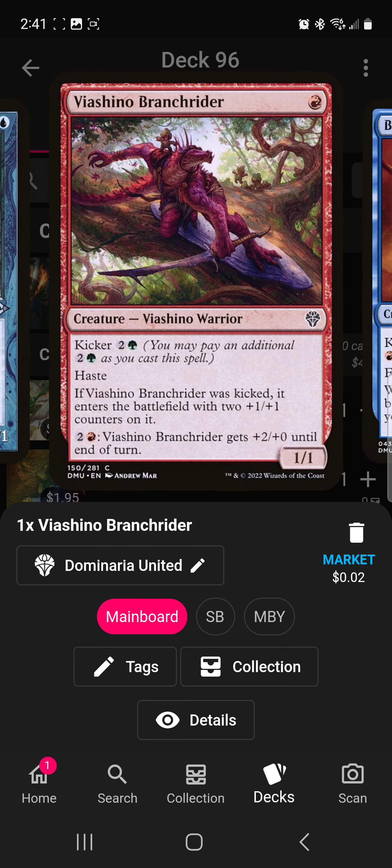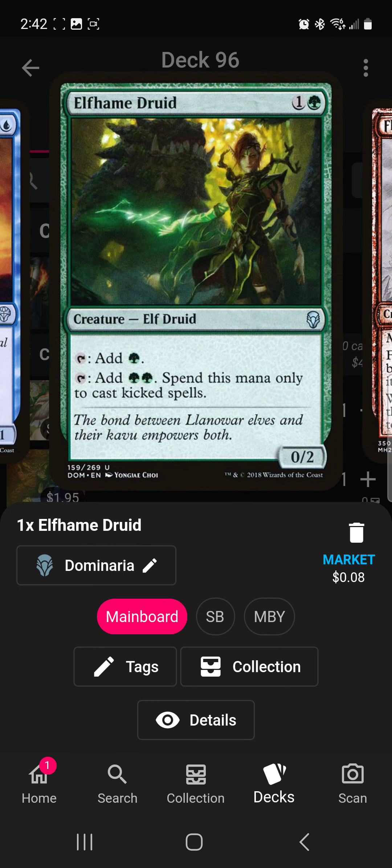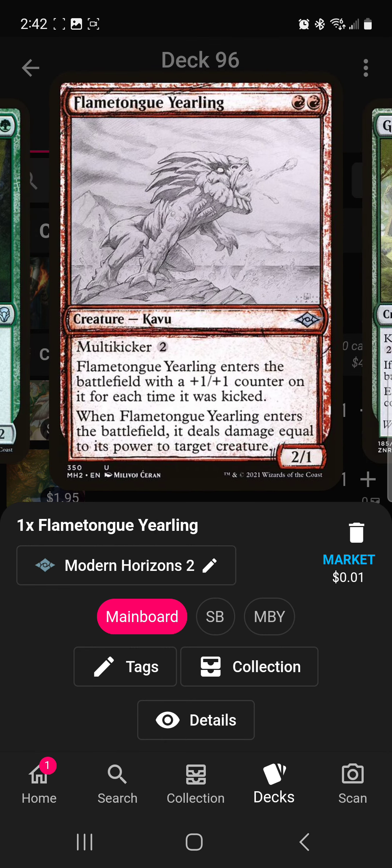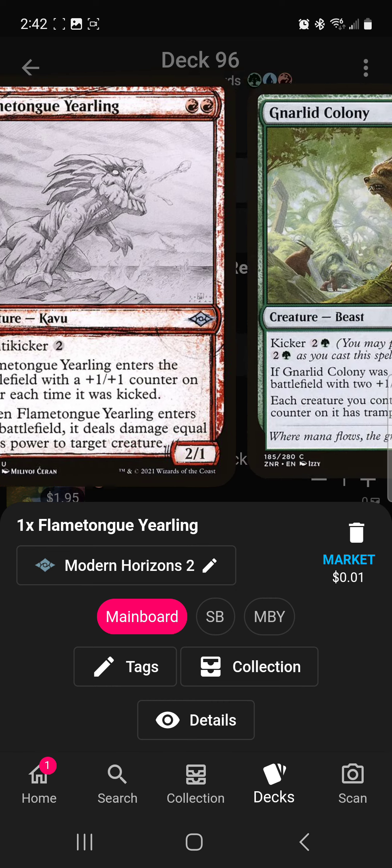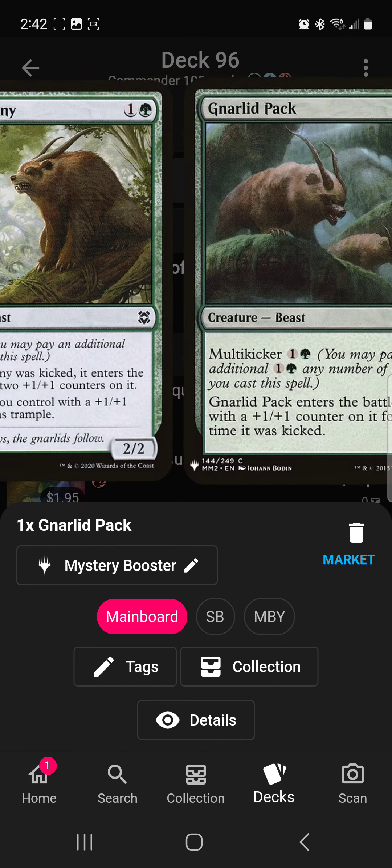Viashino Branchrider, if it was kicked, gets two plus-one/plus-one counters. Battlewing Mystic, if it was kicked, you discard your hand then draw two cards — which is honestly generally terrible, however if you have no cards in hand it could be good. Elfhame Druid can help you get more mana for kicker spells. Flametongue Yearling gets bigger depending on how many times you kick it, and it deals damage equal to its power to a creature when it ETBs, so it's kind of like removal. Gnarlid Colony can get big, and a lot of other kicker creatures put plus-one/plus-one counters on themselves, so this will give them trample.